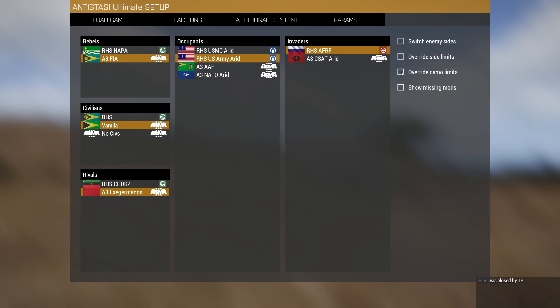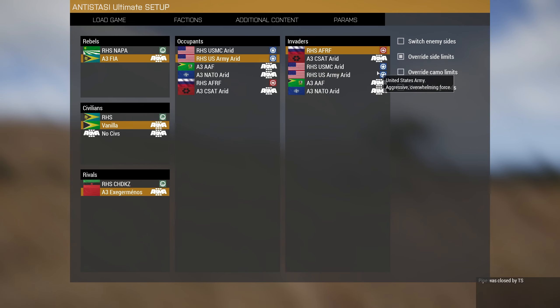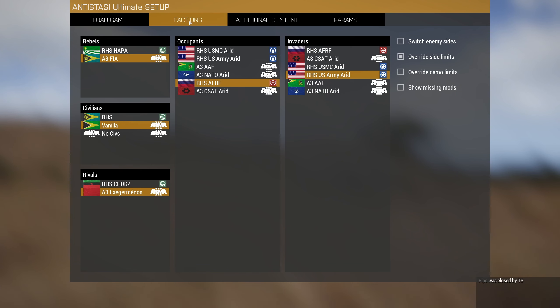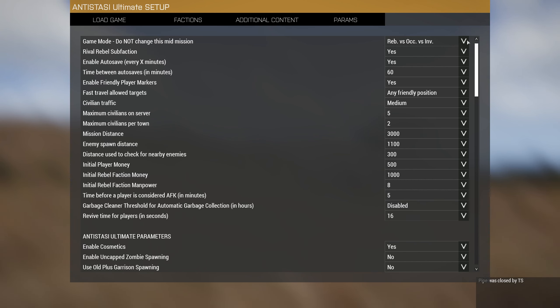You can override the camo limit and the side limit — nice additions. I'll put my occupants to Russia and my invaders to the US army. Under additional content you can enable all the DLCs, backpacks, and addon vehicles. In parameters, the game mode — do not change this mid-mission. We're going to do rebel versus occupying versus invaders, basically a free-for-all to capture and conquer the island. Enable the rival rebel sub-faction, enable auto-save, and enable friendly player markers.